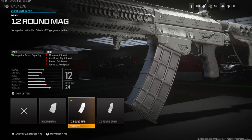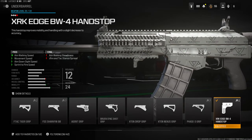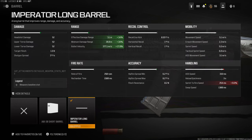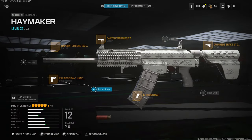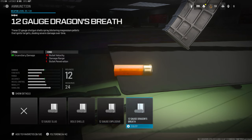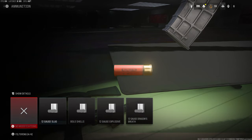Over on the underbarrel I'm using the XRK Edge BW4 Hand Stop just to overall boost my movement. I like running around and getting in people's faces with a shotgun, so this helps out a lot — you add aim walking speed, movement speed, aim outside speed, and sprint to fire speed. Over on the barrel I'm using the Imperador Long Barrel for bullet velocity and range. This gun struggles a lot when it comes to killing people — even the minimum damage range is less than 30 meters, it's really really bad. There's no ammunition I would use because they all take away damage range and I just don't see a point.